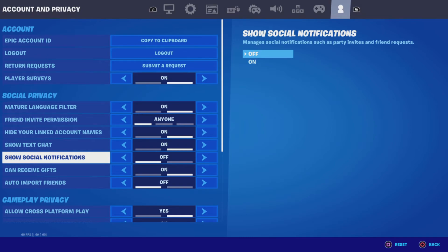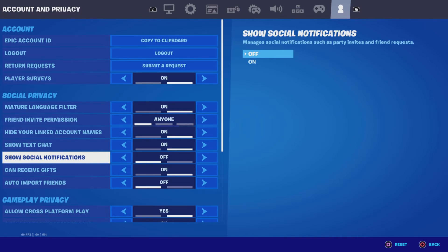There are all sorts of other things you can do in that section, like toggling receive gifts and similar options. But that's how you turn off notifications in Fortnite.